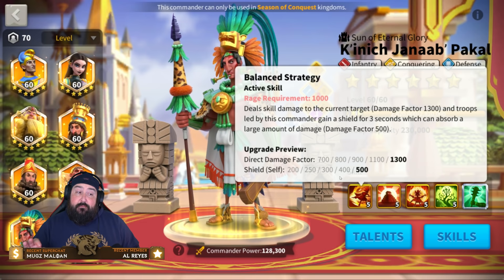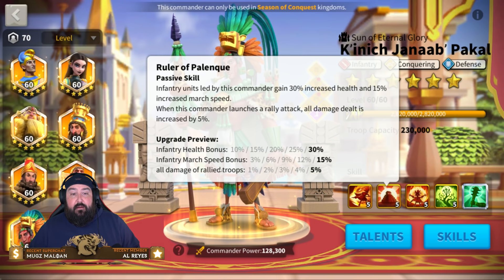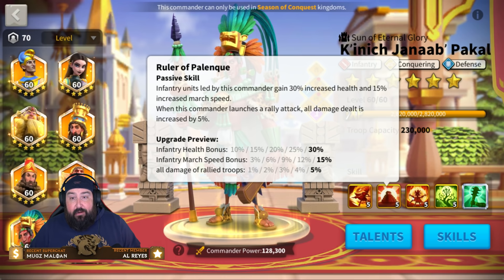You have a 500 shield from Pakal's skill one — this will not trigger Guan's expertise since it's not quick enough. It's just for providing more tankiness. With the second skill adding more damage to rallies, you can do it, but it's not as good as Harold. The health bonus provides more tankiness, plus march speed — more speed equals more survivability. The third skill is the rally skill, and the fourth skill reduces all damage taken by 10%: more tankiness for Guan.